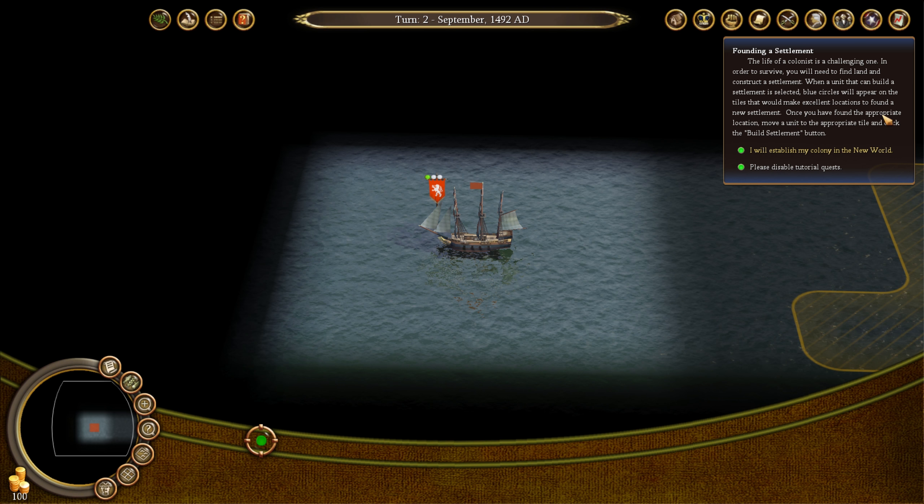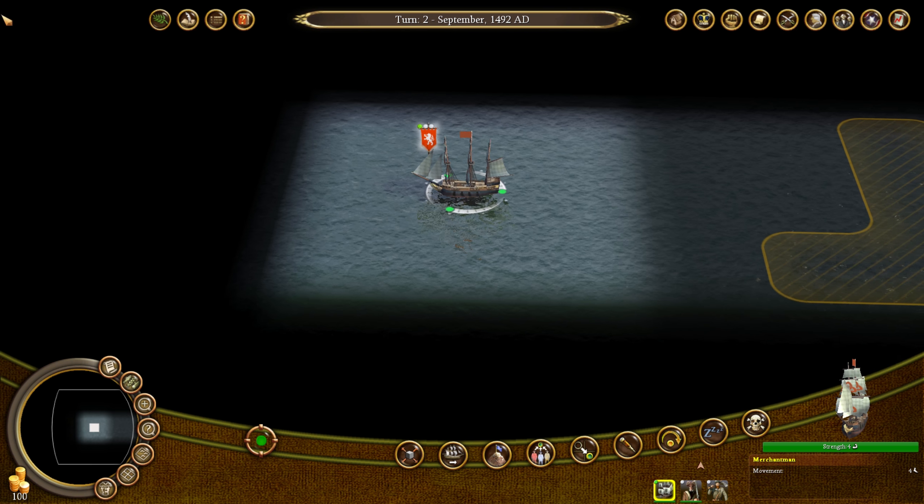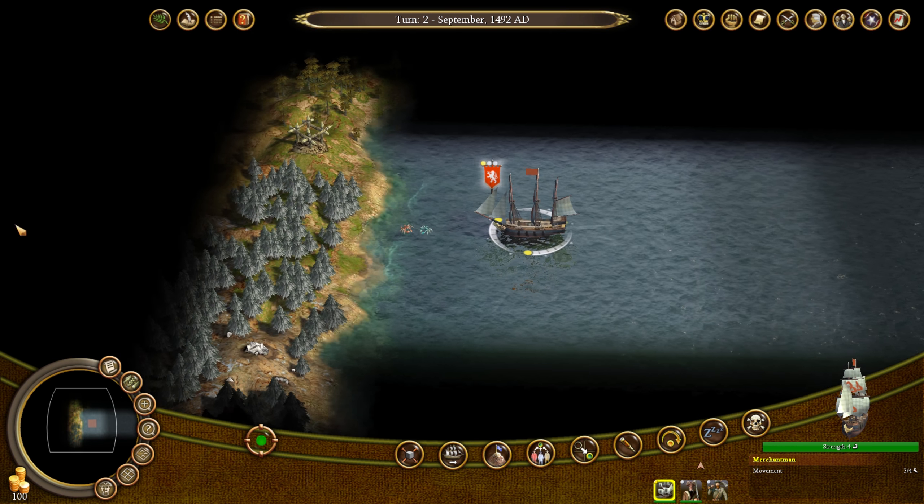Okay, so the blue circles, just like in Civ VI, are going to tell us the ideal choices. I will establish my colony. Alright, so here we go. Oh, there's some crabs right here — that's actually probably a halfway decent thing. There's a burial grounds, probably something we don't want to go too near. I'm sure it'll make the natives unhappy.